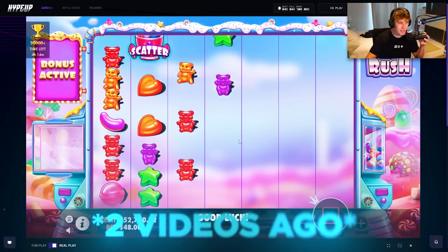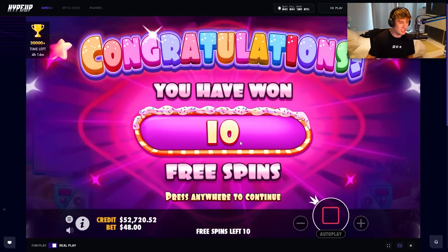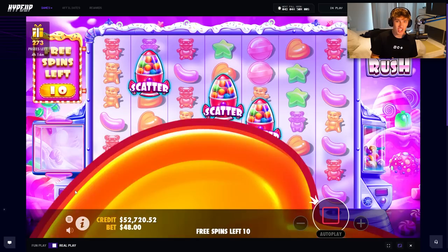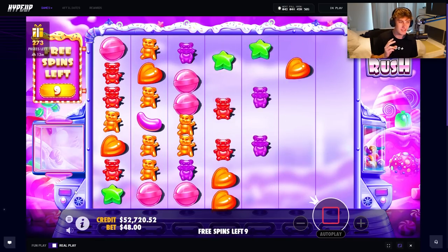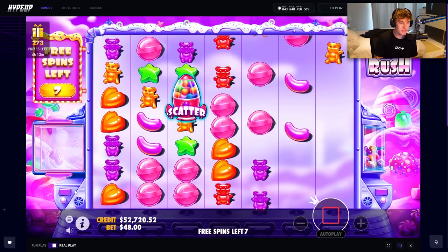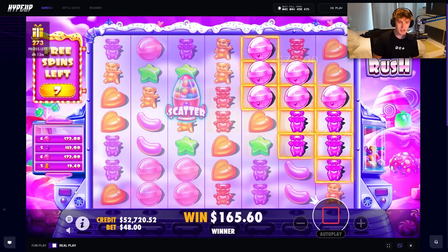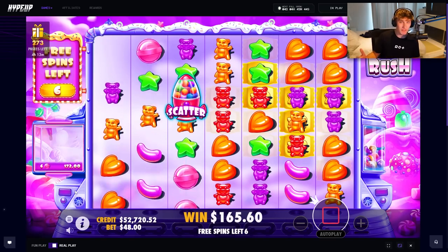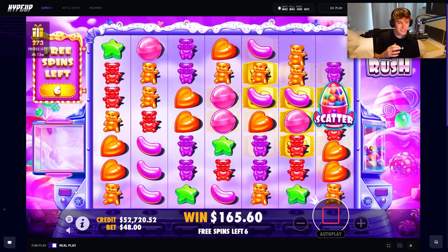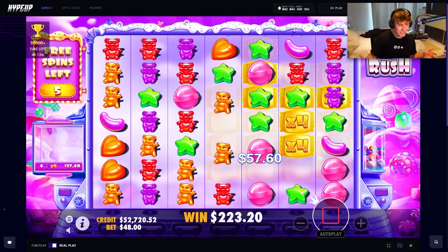We are continuing where we left the last video off, which was a very successful fruit party session. Let me explain — Sugar Rush and Gates of Olympus, two slots in this three-slot challenge, have just been so bad to me. I can't get a good win on either one. We're also including Vending Machine, which is a newish slot and one of my new favorites. Two slots that absolutely hate me, one slot that I love — let's see if we can make something happen.